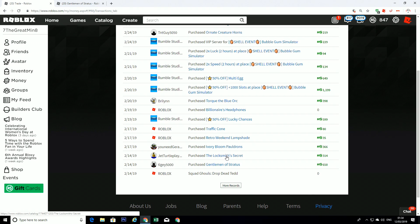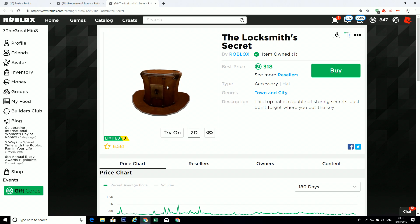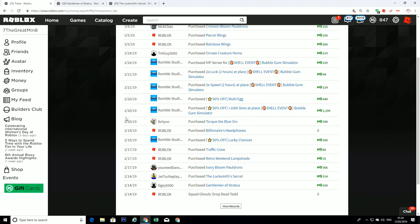I also bought the Lux Smith for 314 Robux on February 14th, 2019. And if I check it now — yeah, it's gone up just a little, to 318 right now. Anyway, I can see it's going up, right?